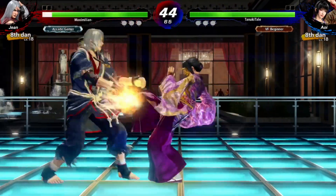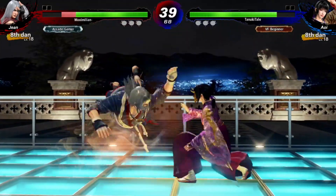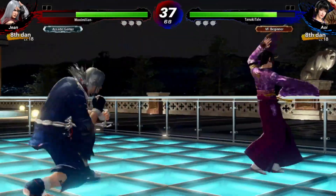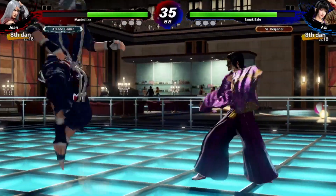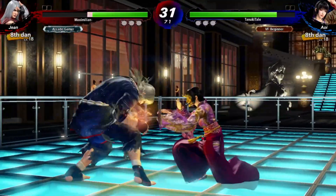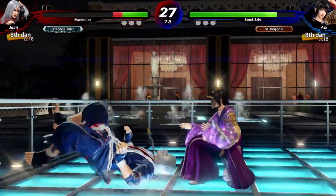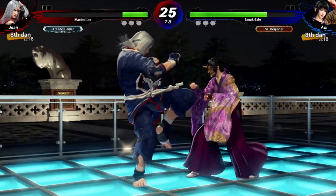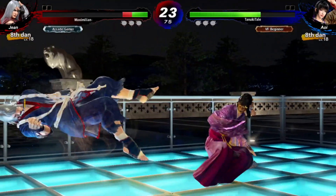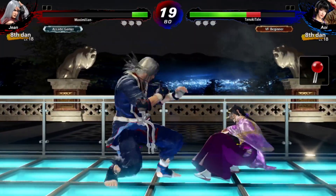So both of us are pretty new at the game, but you can definitely tell that Maximillian Dude is somebody that's been playing fighting games for a long time, just based on how quickly he can adapt. Pretty immediately, I am seeing that he is very consistently tech rolling off the ground, which means I can't go for my ground grabs very often. Because if I go for the ground grab and he tech rolls, he can get up in time to punish my whiffed grab.